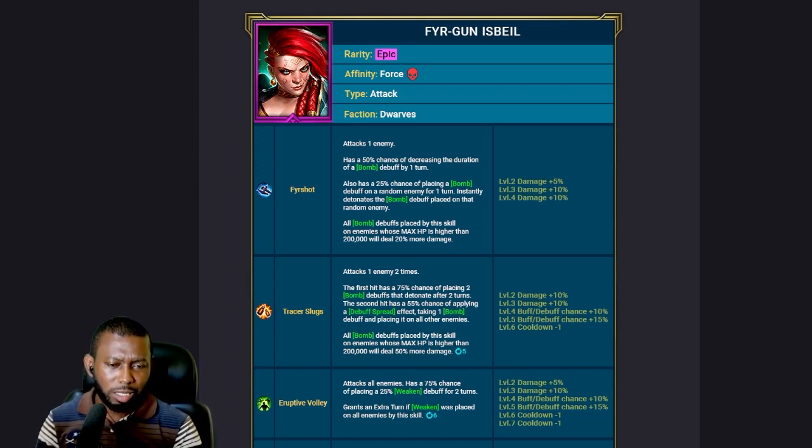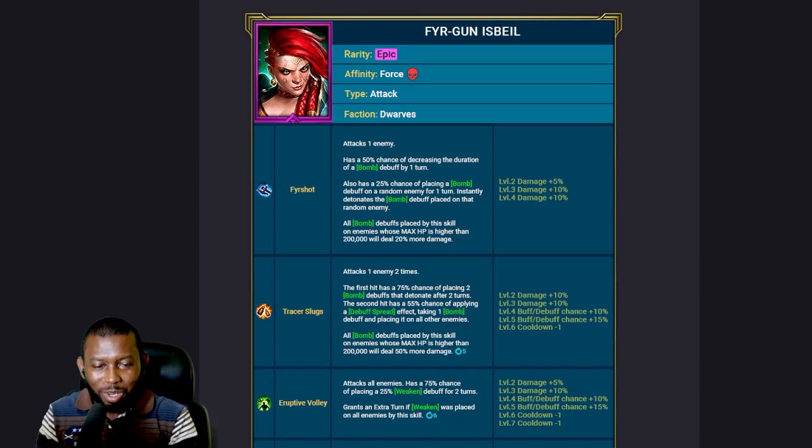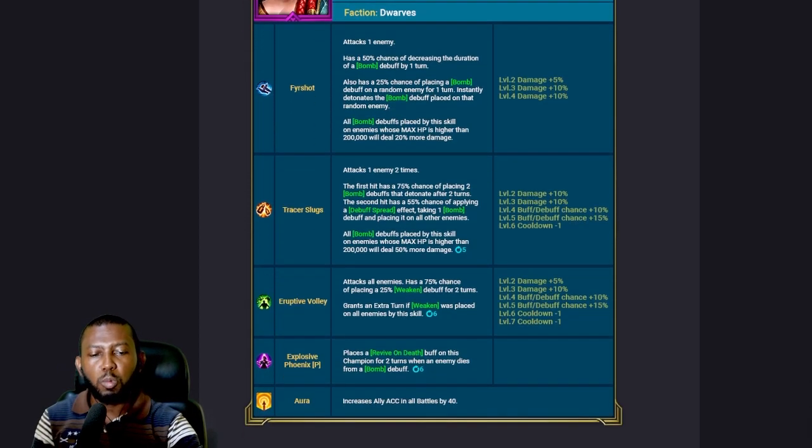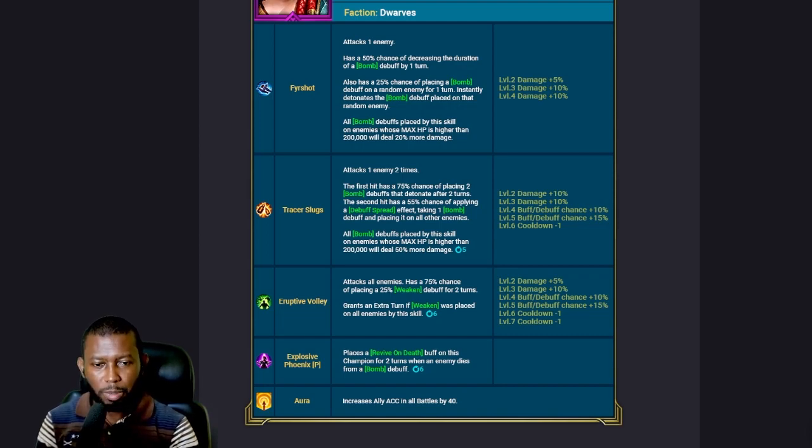On the A3, she attacks all enemies with a 75% chance of placing a weaken debuff to increase the damage bombs do, and it grants an extra turn if weaken was placed on all enemies. So you place the weaken before going with the A2. Will people use her immediately? I think this is a champion people will use for a special niche team like Bommal, or any future content where bombs do a lot of damage. You'd probably want to pair her with someone else who already places bombs, because she doesn't place enough bombs alone to do crazy damage, and she doesn't detonate all bombs — she just decreases the duration of one bomb debuff for one turn.